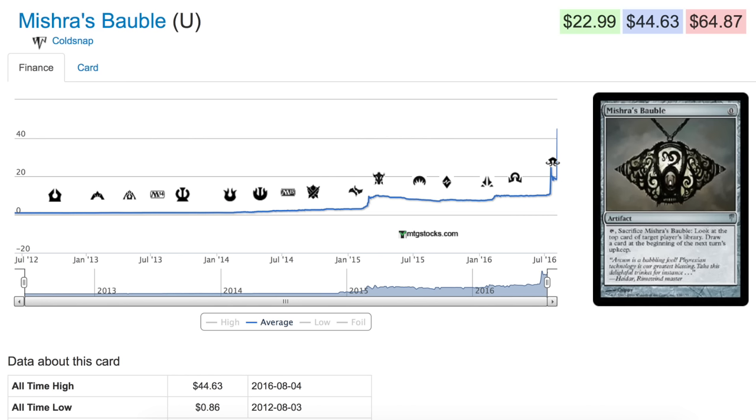It was so bad that the third set — back when blocks were three sets, not two — Ice Age, Alliances, and Coldsnap — the third set, Coldsnap, was pulled. They had produced some of it, it was ready to publish, on schedule, and then they just took it off the market because it was so bad, with a lot of people quitting the game back then.